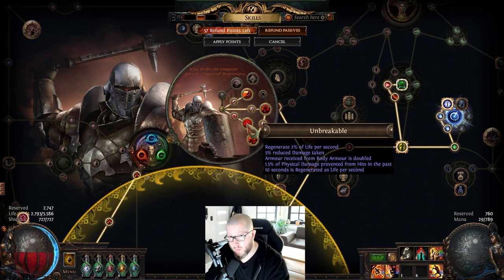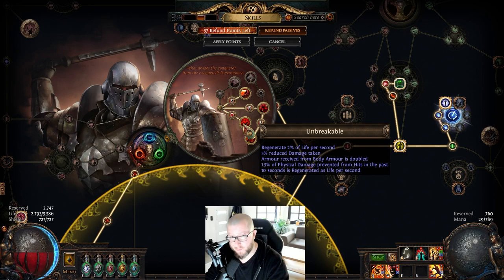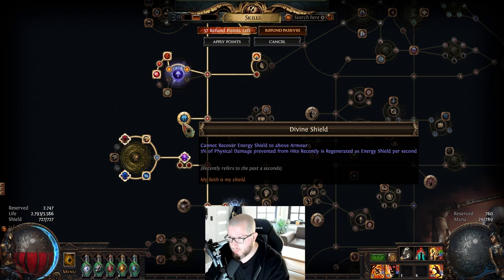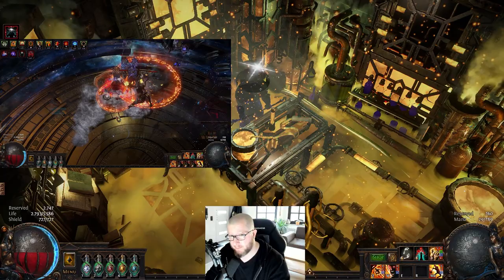Looking at our ascendancy, we have the notable Unbreakable. The important part is: 1.5 percent of physical damage prevented from hits in the past 10 seconds is regenerated as life per second. With all the defenses this build has and when fully ramped, you'll be regenerating a ridiculous amount of life — around 100k per second. The same applies to energy shield via the Divine Shield keystone, though over a shorter window of four seconds.